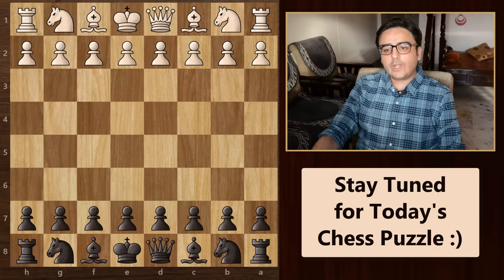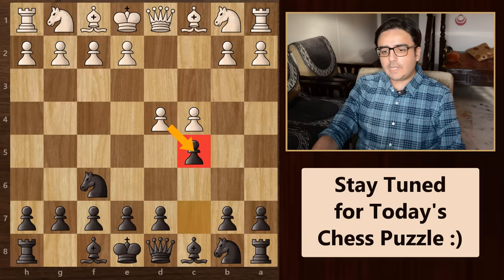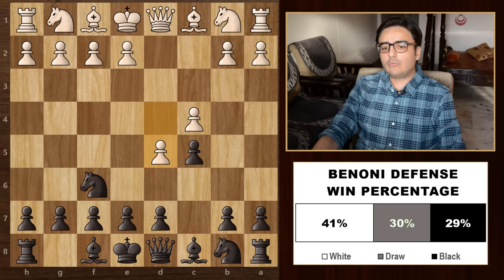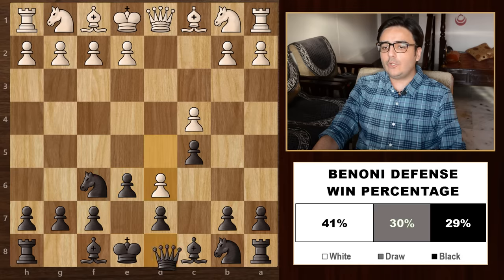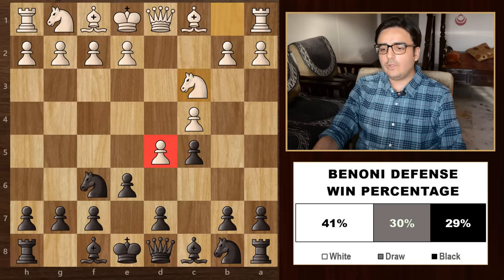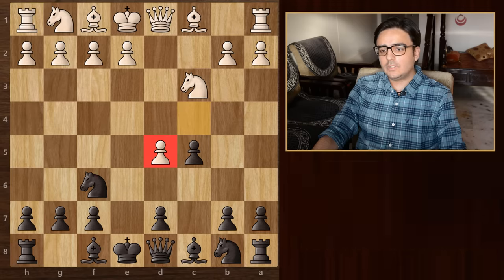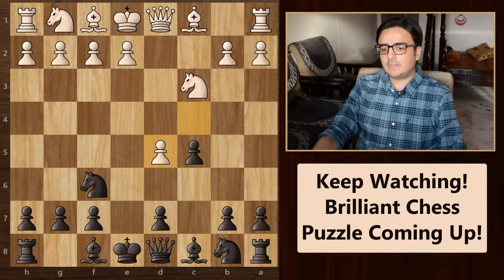Now let's look at another popular opening: d4, knight f6, c4, and then we play pawn to c5. If white captures, then he loses centre control and also he will find it hard to hold on to this pawn. So most times you will see the move pawn to d5, which is called the Benoni defence. From here, you can go for e6 attacking this d pawn. If he takes this pawn, you can simply take back. If he moves forward, you can bring your queen to b6 and ultimately take this pawn. The most common reply you will see is knight c3 adding a defender to d5. You can then take, white takes back, and then your strategy should be to somehow get rid of this d5 pawn. You can attack with your bishop along this long open diagonal, then castle on the king side and then use this rook to attack along this semi-open file. If you are an aggressive player and you like to take risks, then this is an opening for you.